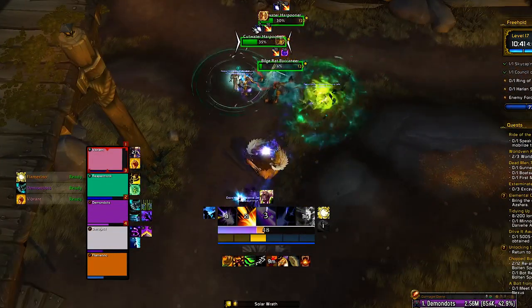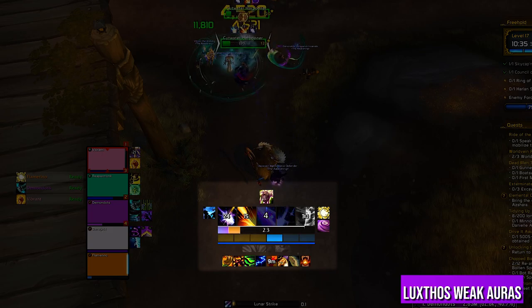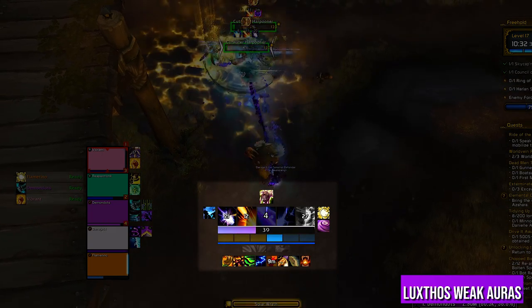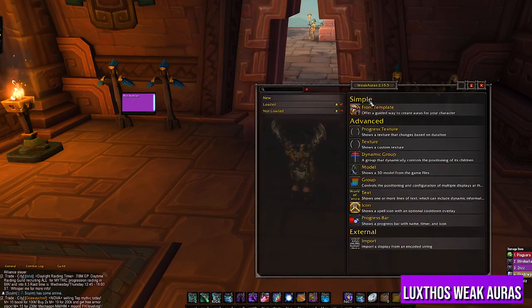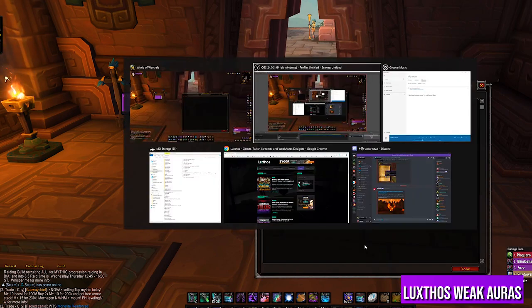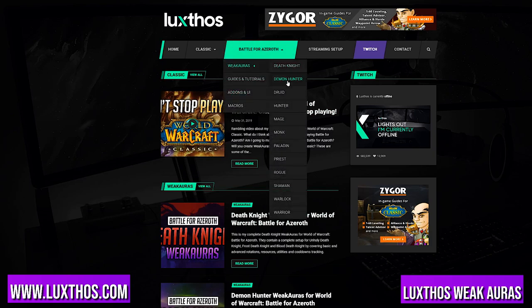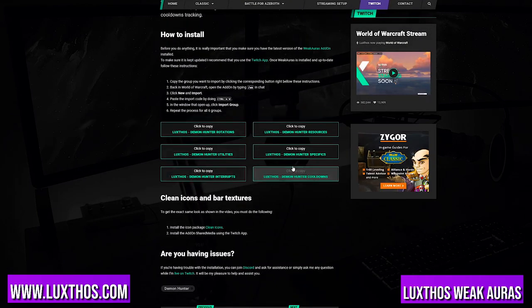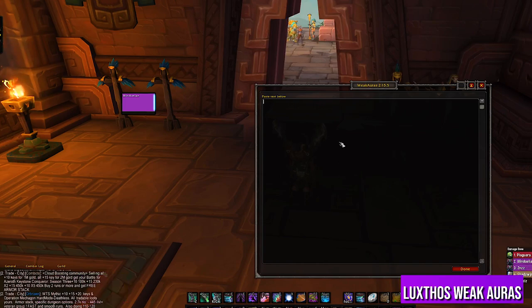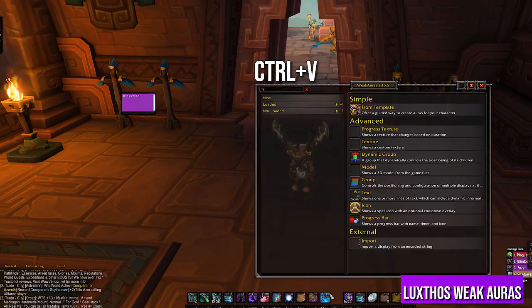Next up, one of the best weak auras packages hands down, thanks to Luxthos. You can install his package for any spec and it's quite simple. First, be sure you install the WeakAuras add-on. Second, hit slash WA in chat and click on New, then click Import. Go into Luxthos's website — it's in the description — hover over Battle for Azeroth, hover over the class you want weak auras for and click on it. Scroll a bit down and you'll see 6 modules. Click on the first one and it will automatically copy. Go back into WoW and hit CTRL+V to paste the code. A popup will appear — just hit Import and you have the first module in.